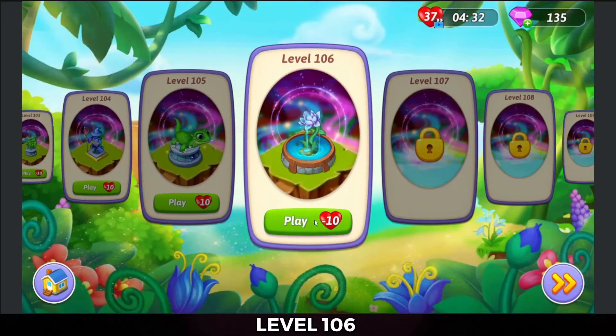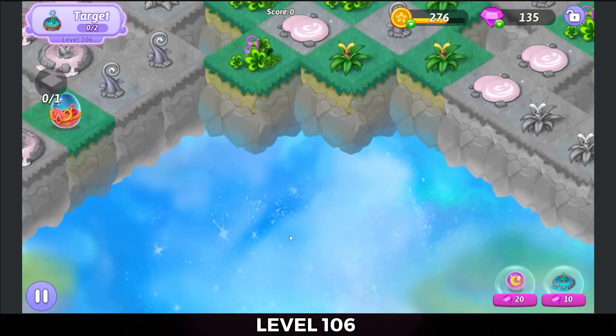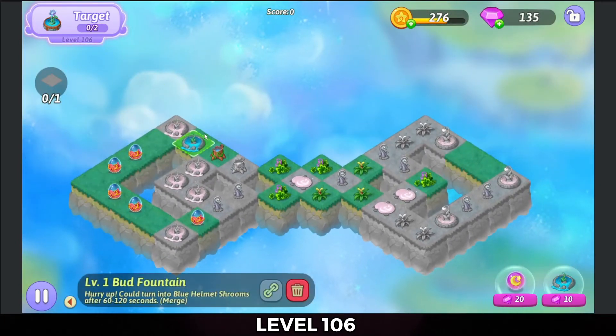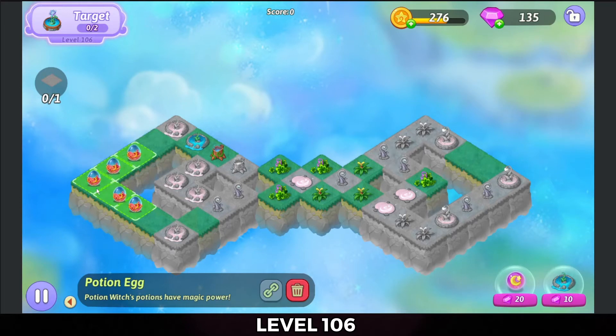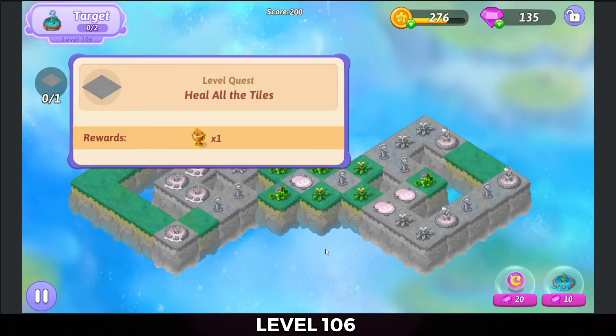Hey, Zuki here and I'm gonna play level 106 of Merge Witches. Let's go check this out. What do we got going on here? Oh, fountains and puddles and stuff. It looks like I need two of the blooming flower fountains to finish this, and I need to heal all the tiles if I want that trophy.